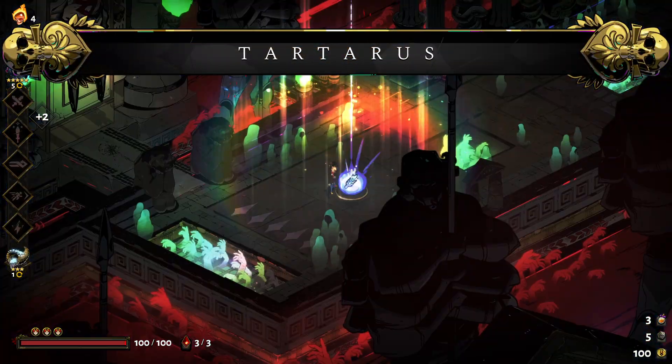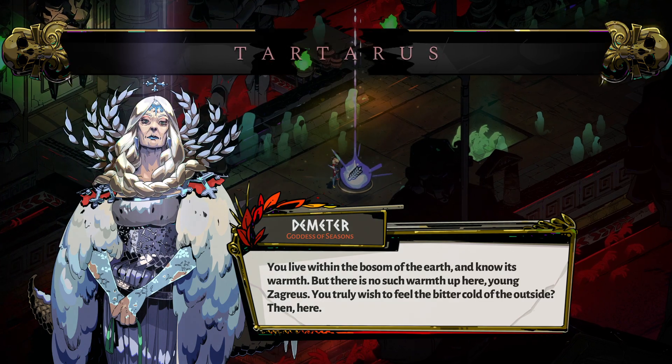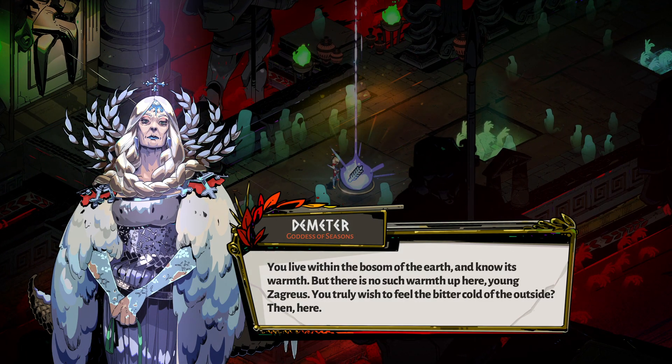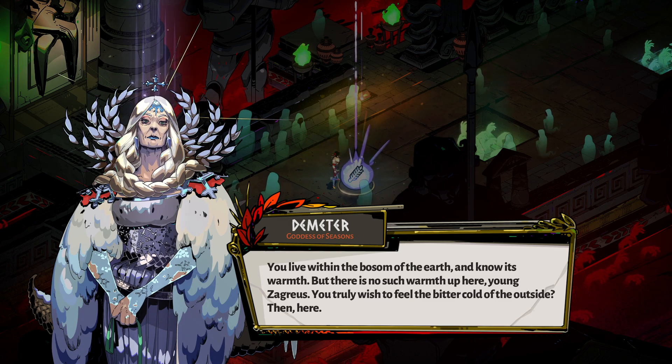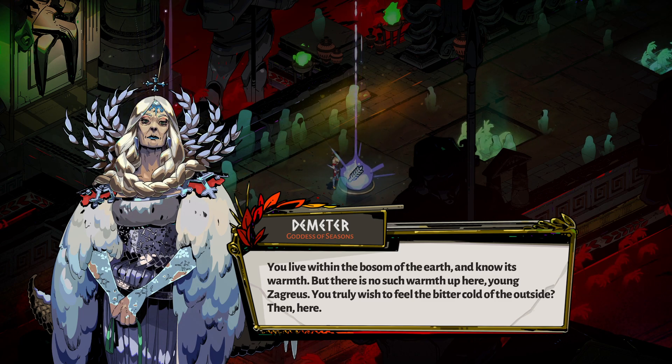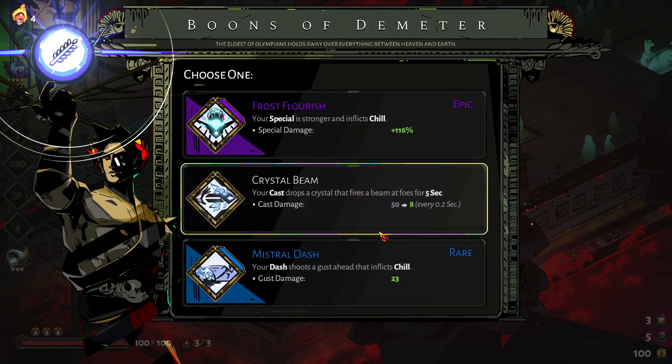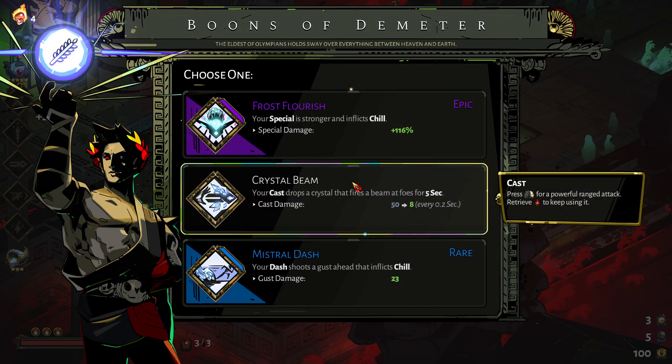Alright, what do you have for me — hopefully maybe a cast? What do you got for me — crystal beam! We kind of have to take the beam, even though it might not be in its epic state.